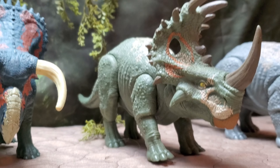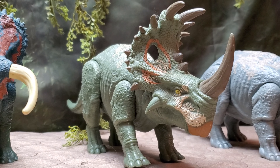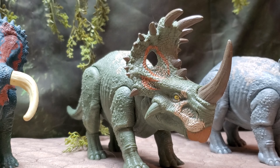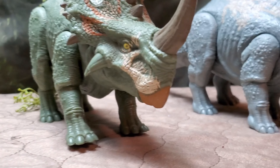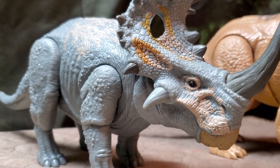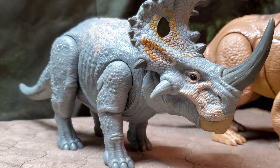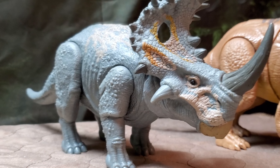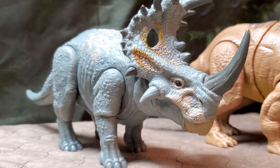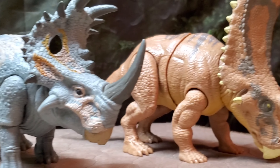Here is the Sinoceratops I was talking about — the newer release with the correct Fallen Kingdom orientation, green and orange on the frill. Finally they fixed it. The original Sinoceratops is right next to it, the gray one — you can still see similarities between the two with the color palette swapped. That kind of fits real animals that have similar designs but swapped colors for swapped environments. These two make a great pair. You can kind of pretend they're male and female. I'm just happy Mattel said let's fix that and fixed it.